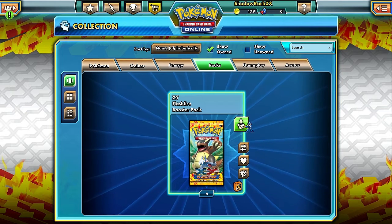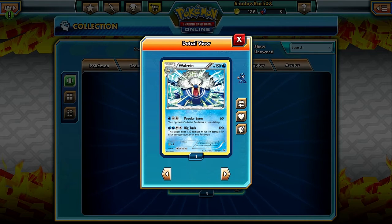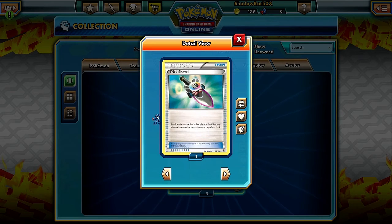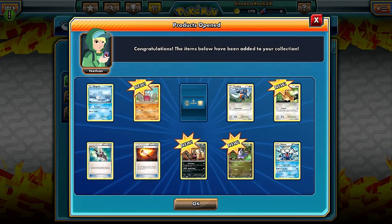We got some EXes here. First is Big Tusk - its attack does 220 damage minus 10 for each damage counter on this Pokemon. It has 150 HP, so once you've taken 120 damage, this attack does nothing. What were they thinking? There's also Trick Shovel - look at the top card of each player's deck and either player may discard that card or return it to the top of their deck. Kind of interesting if you want to disrupt your opponent's plan.